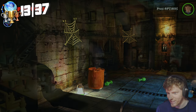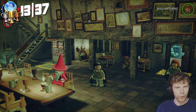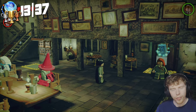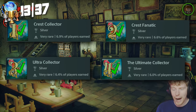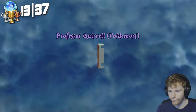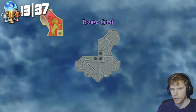At this point I decide to go get the Crest Collector trophies, which is basically getting all the house crests in years 1, 2, 3 and 4. While doing that I'm also going to grab a couple of other trophies. The first one is Crest Collector — collect all of the house crests in year 1.